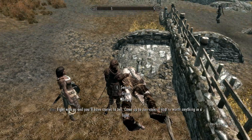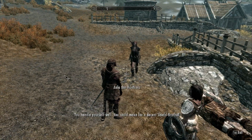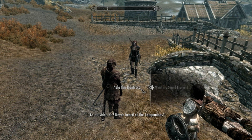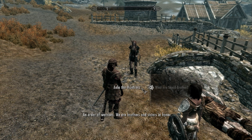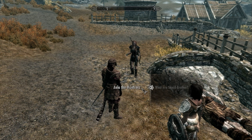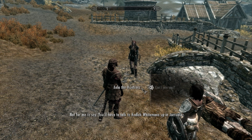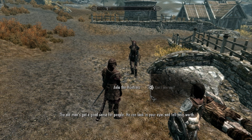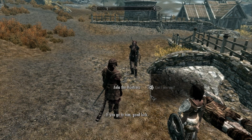The woman should come over to you and she will give you an invitation to go and talk to someone to join the Companions. If you have heard this before you don't have to listen to it. She explains that the Companions are an order of warriors — brothers and sisters in honour — who show up to solve problems if the coin is good enough. She tells you to talk to Kodlak Whitemane up at Jorrvaskr. The old man has a good sense for people and can look in your eyes and tell your worth.